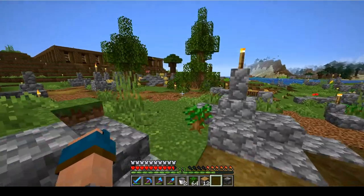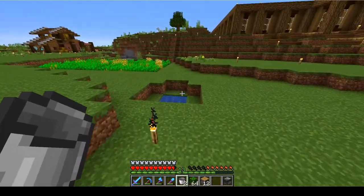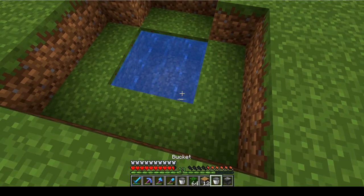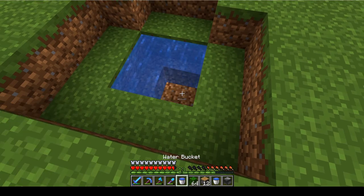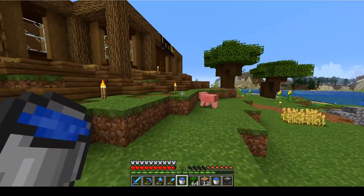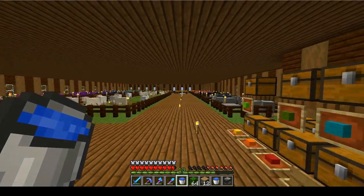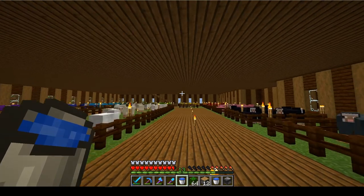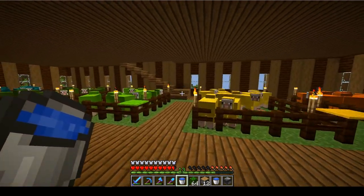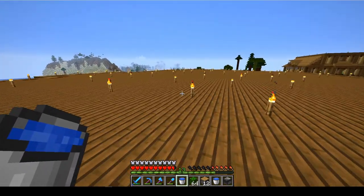We can go ahead and find ourselves some water over here — one and one. That should be good enough for an infinite water source. We're going to have it on the top floor of my wool shop, because it's going to be a lot of stuff here, I am hoping.